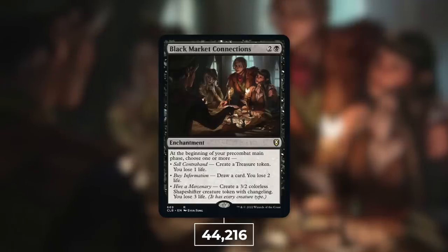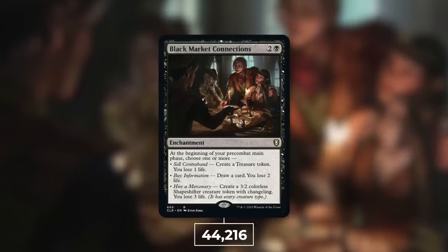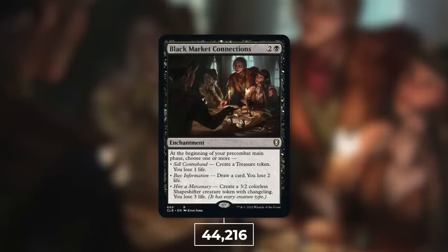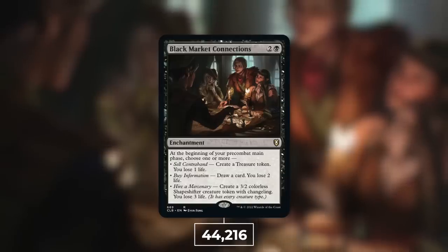Let's move on to number 5 with Black Market Connections, at 44,216 decks — that is 9% of eligible decks. An enchantment for one black that says: at the beginning of your pre-combat main phase, choose one or more — sell contraband: create a treasure token, you lose one life; buy information: draw a card, you lose two life; hire a mercenary: create a 3/2 colorless shapeshifter creature token with changeling, you lose three life. This is basically a really souped-up version of Phyrexian Arena. You're going to pay life to draw cards, pay life to get treasure tokens, and you might even pay life to get a creature token. At the very least, three life for a card and a treasure token sounds very good. There's a reason why this sees a ton of play — it provides incredible value throughout the game. You'll probably have ways to mitigate that life loss by gaining life elsewhere, or just taking your bonus out quicker than they take you out. Black Market Connections is an incredible card, and one I was not surprised to see make this list.